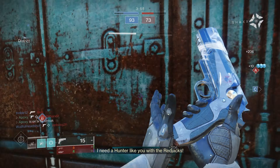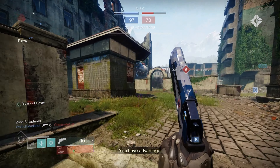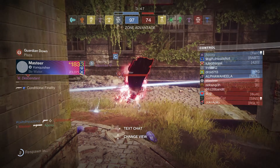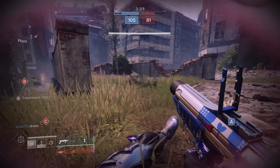Six stacks on Traveler's Chosen — look at that, abilities straight back. Throwing the grenade right here. The sidearm and grenade launcher combo is working perfectly.